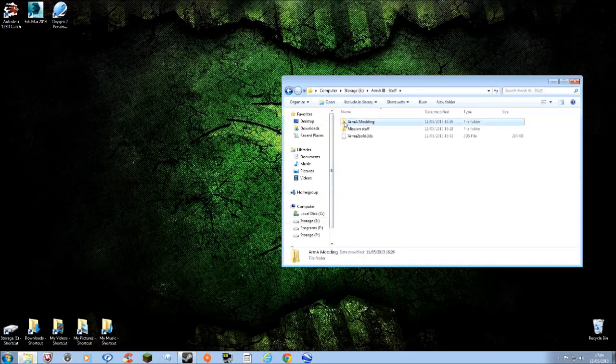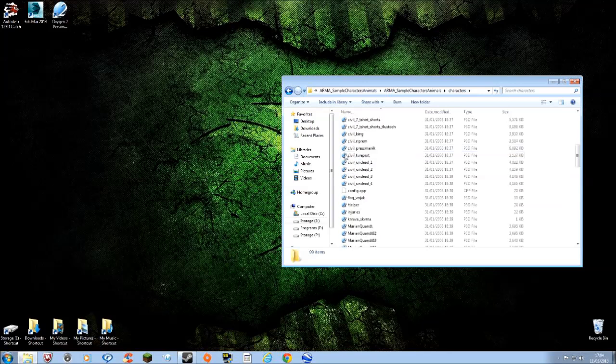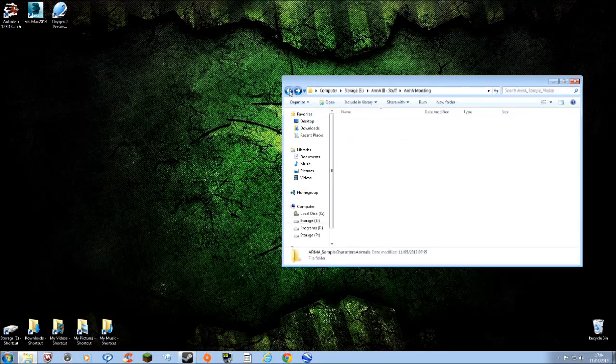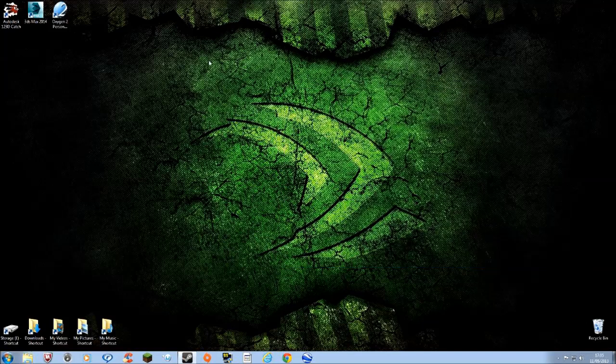The ArmA 1 models are only compatible with Oxygen 2 as you can see - they're all .p3d files, so they'll need converting before you can use them in 3DS Max. I'll show you how to do that in a minute. Also in the ArmA 3 package you'll see there's one that's already a 3DS Max file that's ready to go - click on that and load it up and it looks brilliant, really high polygon count, very complex.